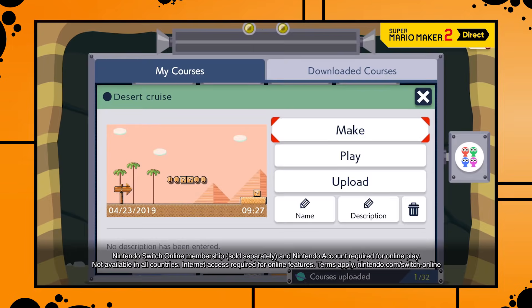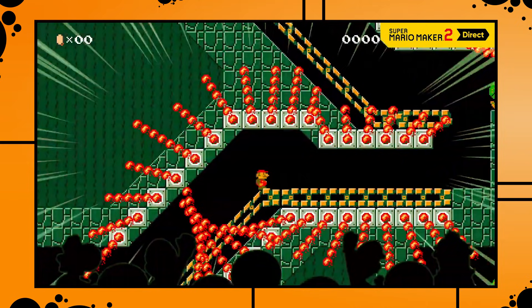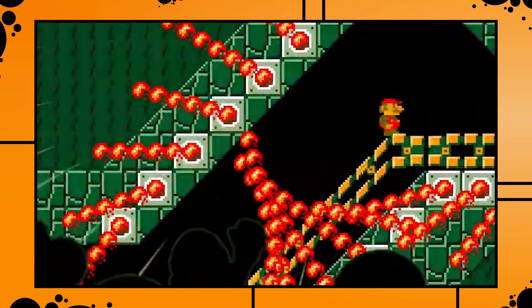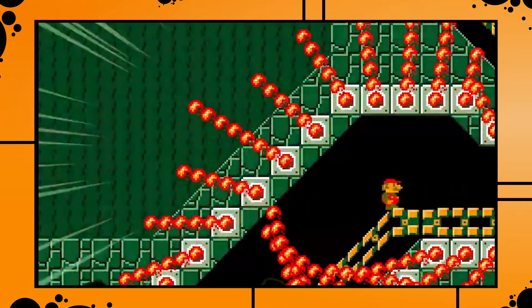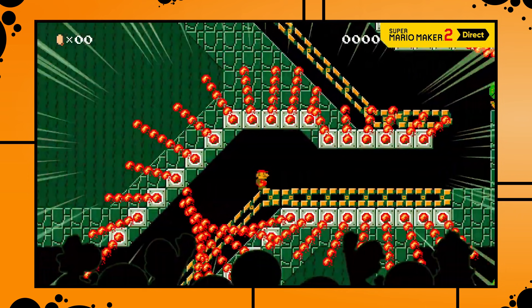For anyone still hoping that Nintendo Switch Online isn't required for Mario Maker 2 — it is, and here we have the confirmation. Something that's easy to miss here is not the sloped conveyor belts, though those are cool, but the semi-solid platforms. It looks like it is possible to fill out areas with semi-solid platforms in the sequel, because in the original Mario Maker it is impossible to place semi-solid platforms like this.